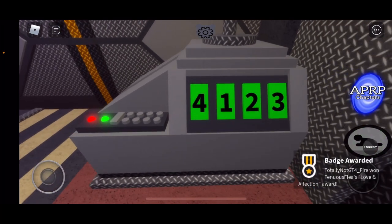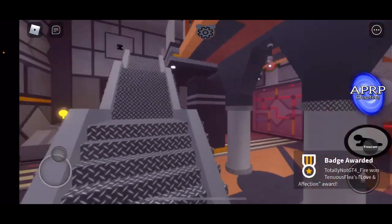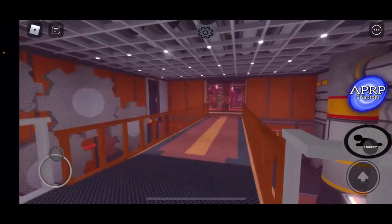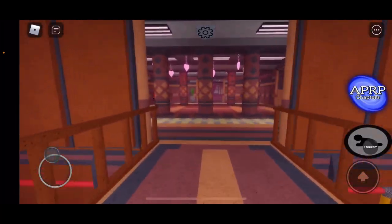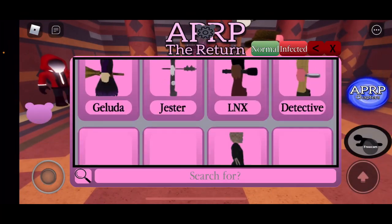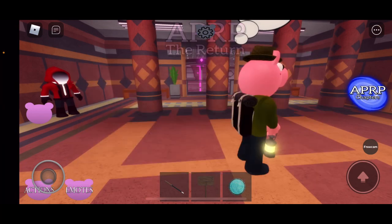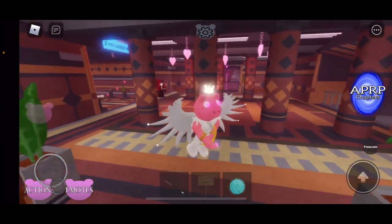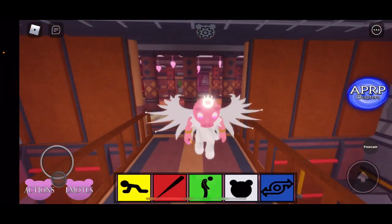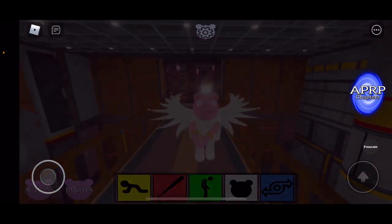Once the numbers become green, you will get the badge. Now since we're already in the lobby, let's go to the traveler and try out the jump scare for the cupid skin. It looks sick — stun, crouch, jump scare. There's no uninfected morph but you can reset.